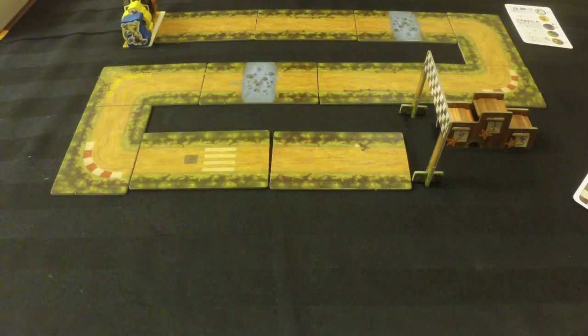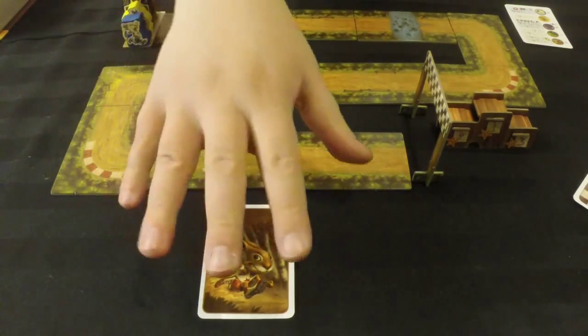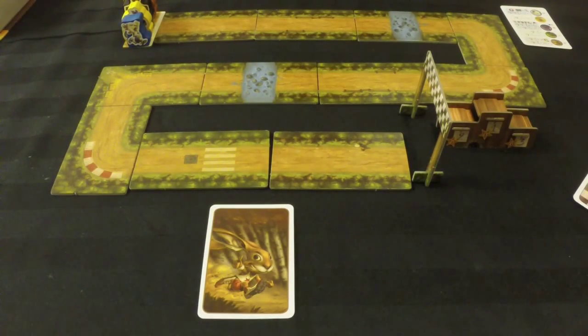Starting with the hare: if one to four cards are played for the hare, he moves two spaces. However, if four cards are played for him and he is currently in first place — or tied for first — not counting the starting area, he gets lazy and doesn't move at all, just like in the story. He gets cocky.